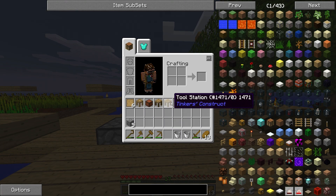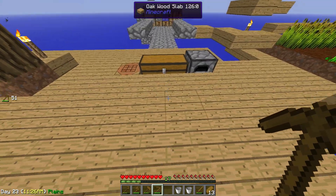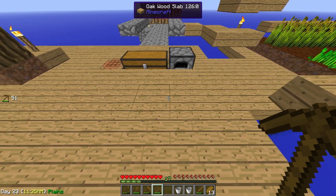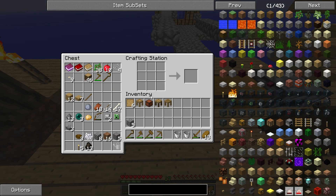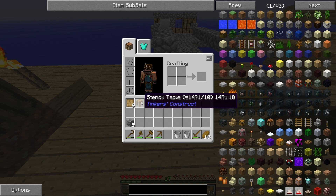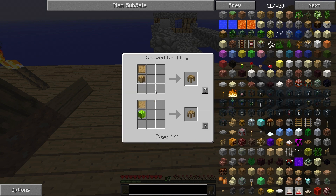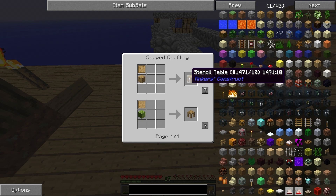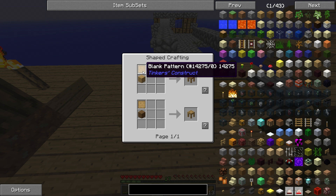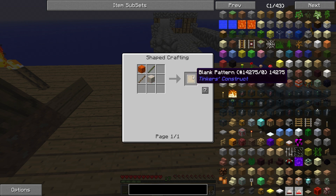But next on the agenda, and you can see it here, is Tinker's Construct. I created a bunch of Tinker Construct tool stations. We're gonna put them here in our work area, but first let's see how you can make them. Pressing R, we have the stencil table, which will be used to create patterns. It's made with blank patterns and two wood planks. How do you make a blank pattern? Simply two planks and two sticks — we need six of these, and I have them in my inventory.